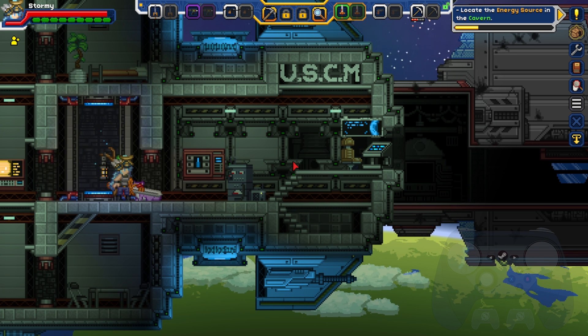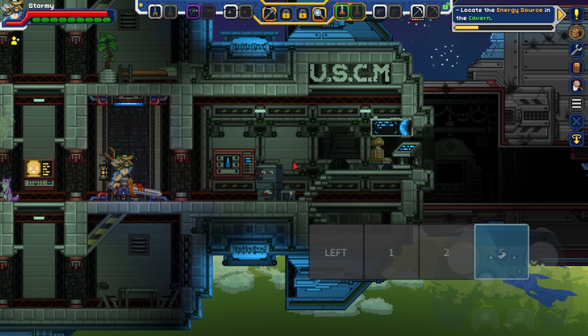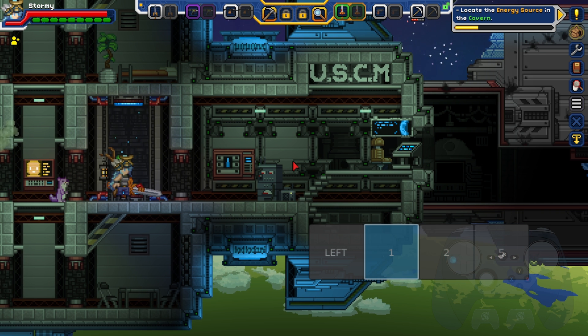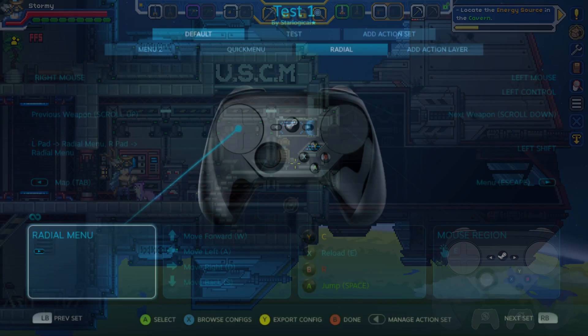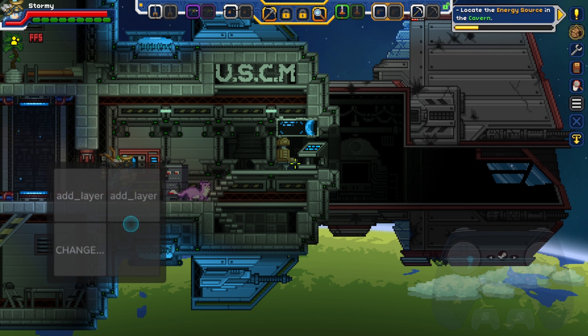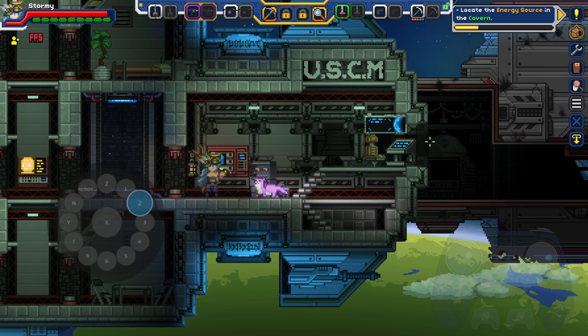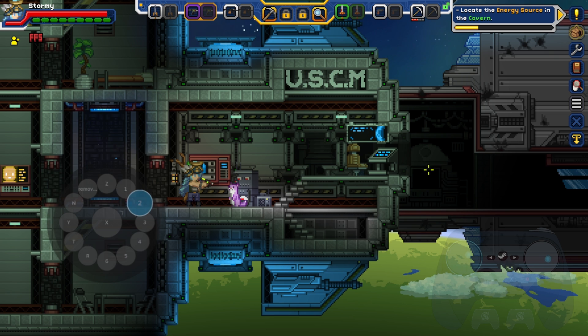Not all control methods can make use of all activators. For example, the hotbar menu doesn't seem to work that well with any of them but the regular press. Most of Steam Input's power, I believe, comes from these activators. Like with everything else, activators are simple in concept, but difficult to master and grasp and combine with everything.